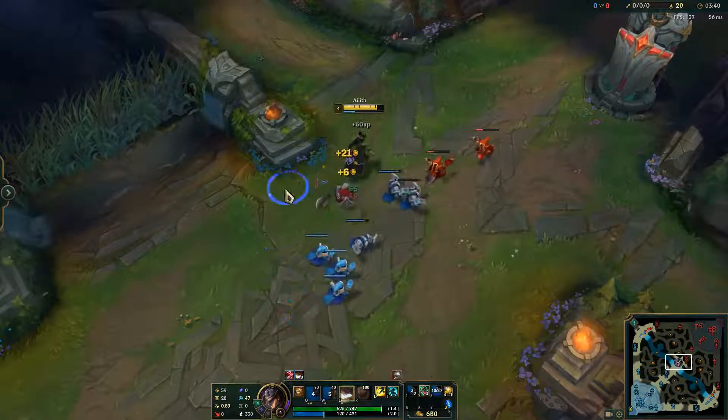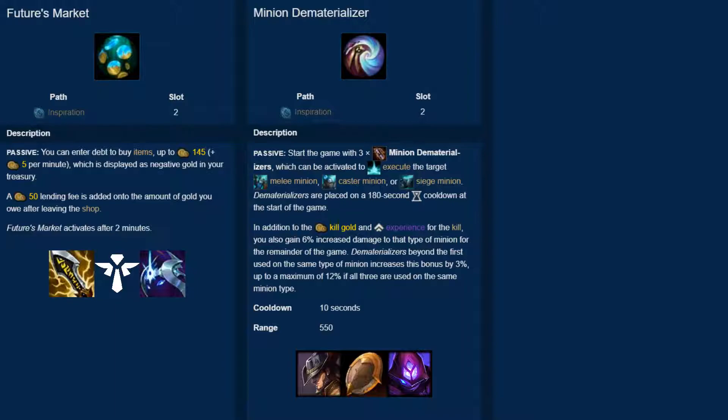Another use for Minion Dematerializer is on Spoils of War support item supports such as Leona, Alistar, or Sett into hard poke matchups like Brand, Xerath, or Caitlyn. Being able to secure 3 cannon minions in the early game without losing any health can allow you to set up more all-in opportunities for you and your ADC. Overall, if your champion has a strong wave management theme as a mid laner, or you are a melee support going into some heavy poke, then Minion Dematerializer is a very strong rune.